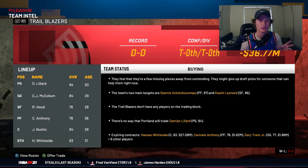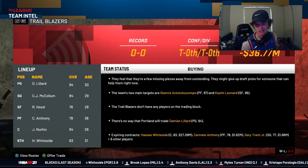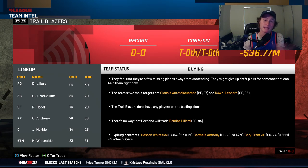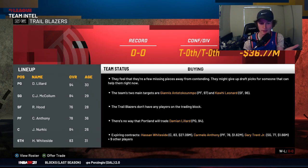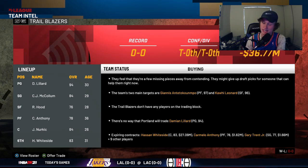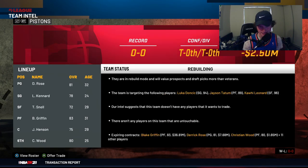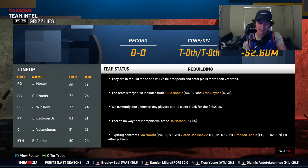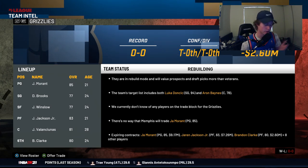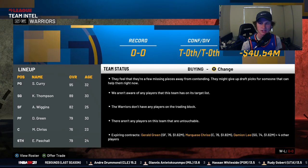If you go over to the Portland Trailblazers, they are buying right now — they feel like they're missing a few pieces from contending and might give up draft picks for someone who can help them right now. If you see a team that has a player listed as untouchable, like Portland have Damian Lillard, just don't try. There are a few players that, even when listed as untouchable, you can still get — such as Ja Morant. I've made a trade for Ja Morant when he's listed as untouchable, and I'll show you that later in the video.